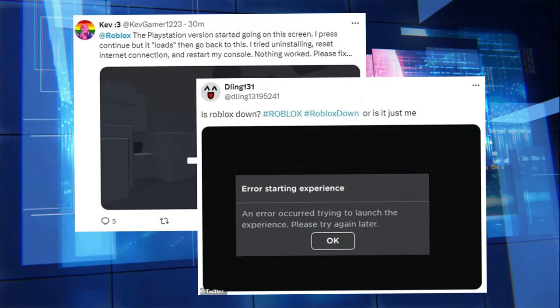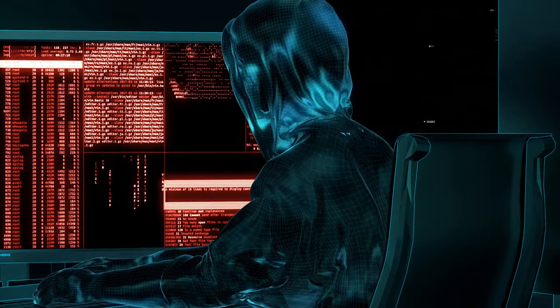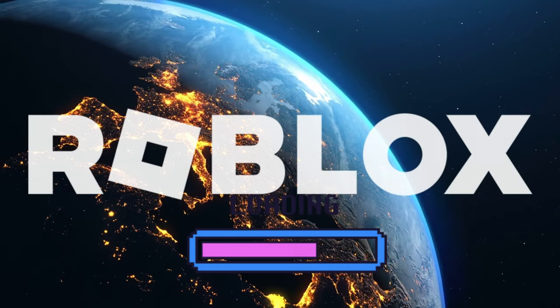So what should you do if Roblox crashes again? First, check reliable sources like Down Detector to confirm the server status. If it's a local issue, try restarting your internet or checking for game updates. But if it's a global outage, you'll just have to be patient and wait for Roblox to bring things back online.